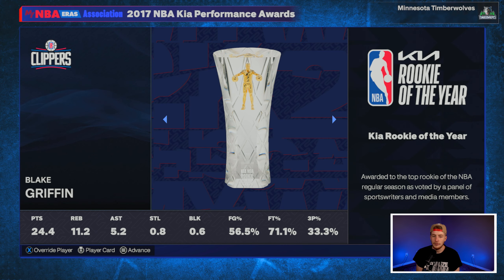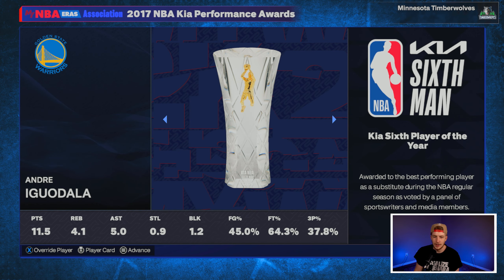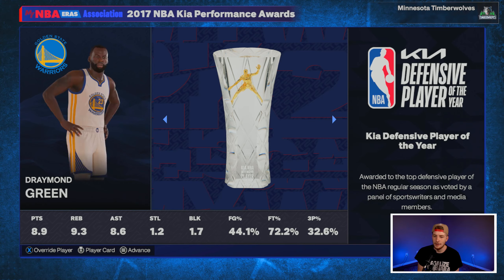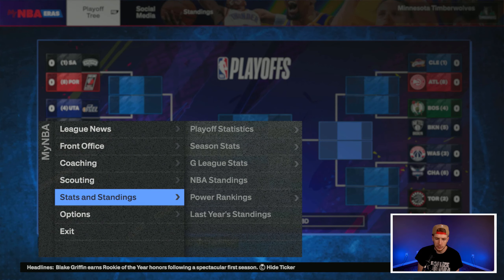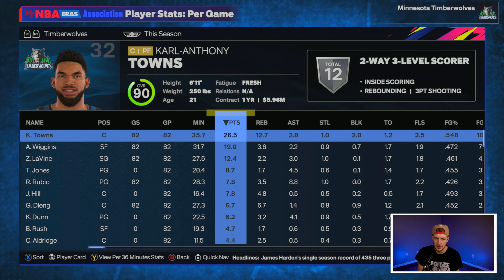At the end of year one, LeBron James won MVP. Blake Griffin isn't actually a rookie in real life — he's added custom in this 2K era, so he shows as a rookie. I did fix his age to around 27, and fixed Iguodala's age too since he was showing as 20. We do not make the playoffs in season one, which I'm totally fine with — I really wanted a lottery pick to add to this young core.